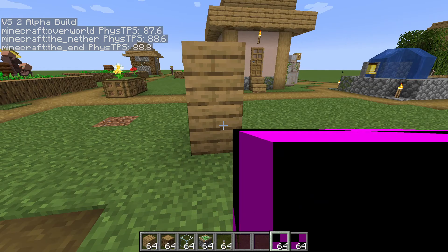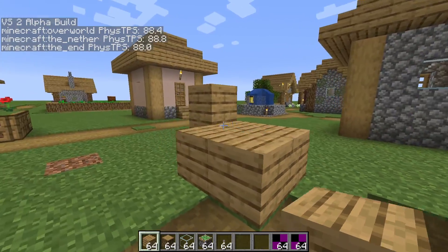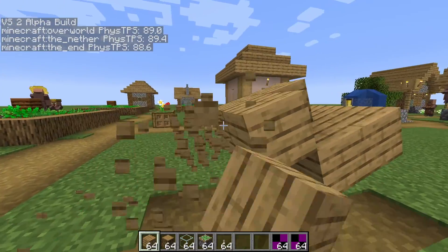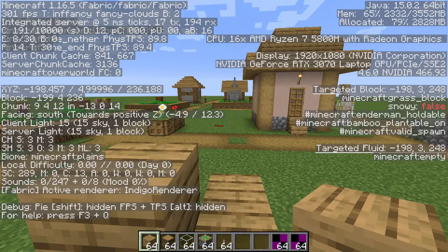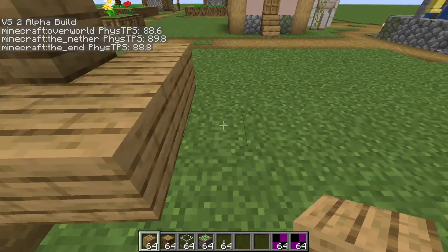So if you remember from VS1, basically you can create these little ship things, and you can edit them, and you can walk on them, and they're basically like full little chunks that you can just move around and interact with. And you might notice that this is running in 1.16, so there's some progress right there.